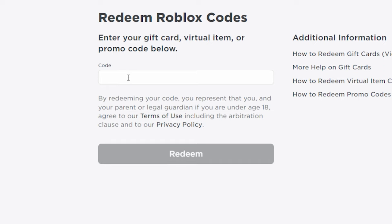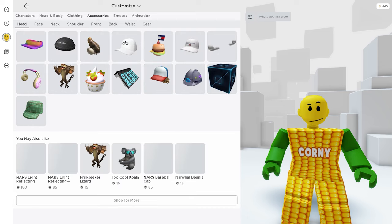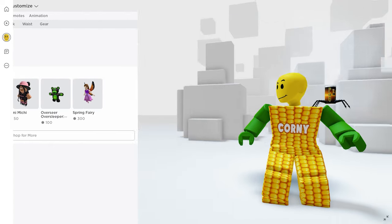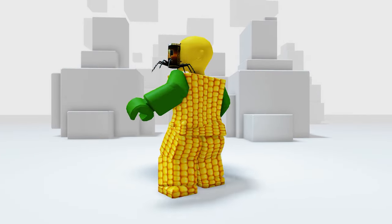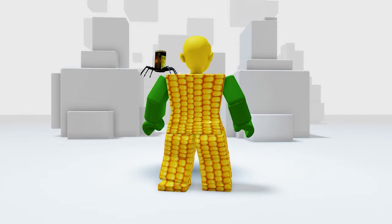Now go ahead and type 'spider cola', then click redeem. The item is in your inventory by this time — let's go ahead and check that out. In your accessories and then shoulder — here it is! It's a cute spider and a cola combo. You'll never get thirsty with this!